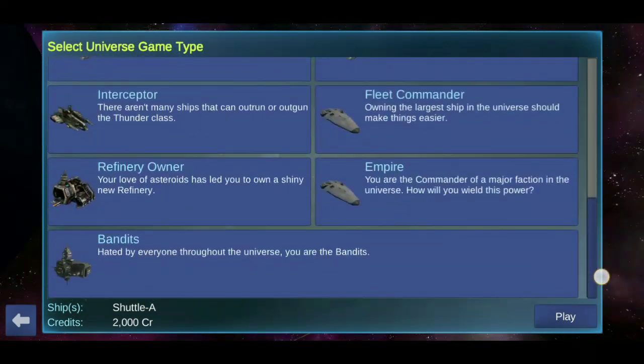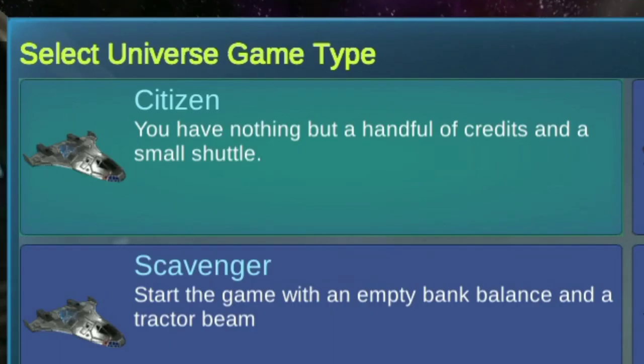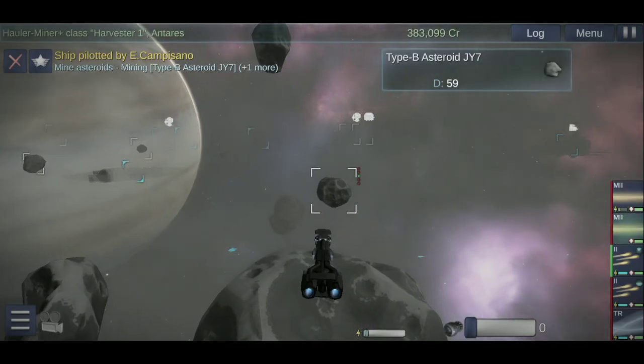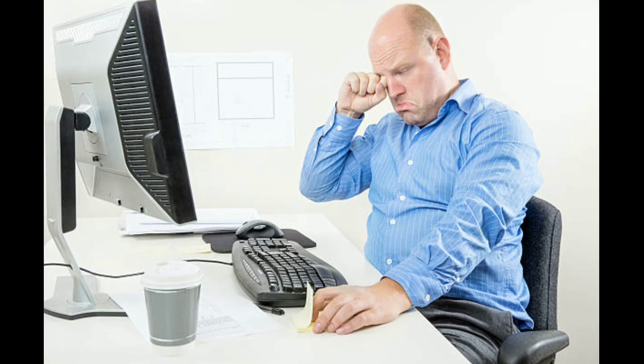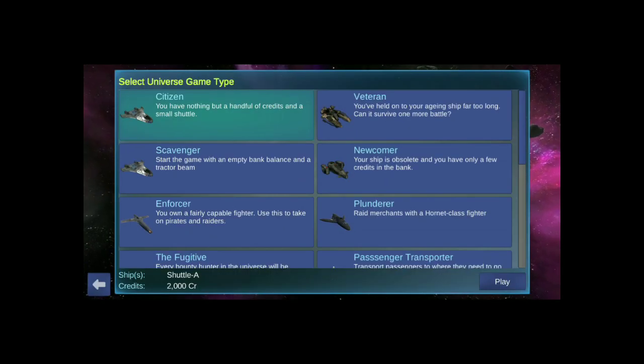Now we get to choose how we want to start the game. Choosing citizen, miner, or merchant would be very advisable — however, they're very boring. They're perfect for getting a new player accustomed to the game, but the gameplay gets boring very quickly. You're probably going to spend the first 3 hours just staring at your screen waiting to earn up a decent fortune. So if you're looking for the best start in the game, don't choose any of these.